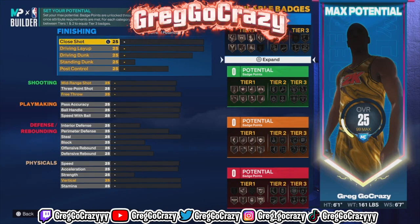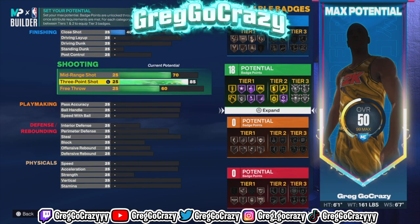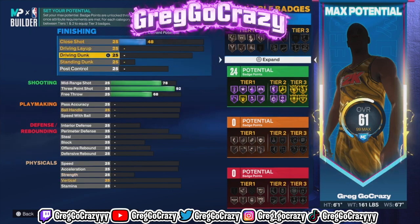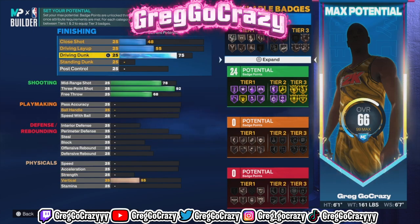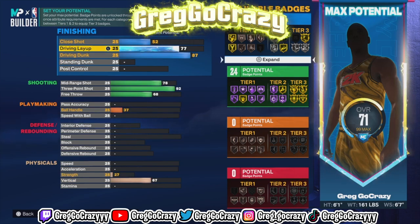I will be showing y'all the top three meta builds on this game. If you don't think I make good builds, go check out my channel. This 6'1" build right here is going crazy. This build gets contact dunks, it can shoot, it gets gold limitless range, hall of fame space creator, and hall of fame green machine — everything you need to be good.